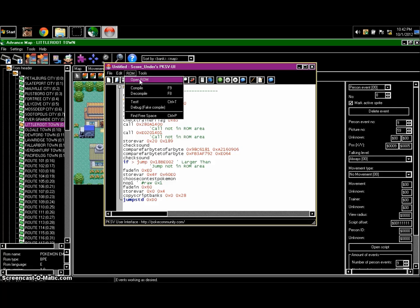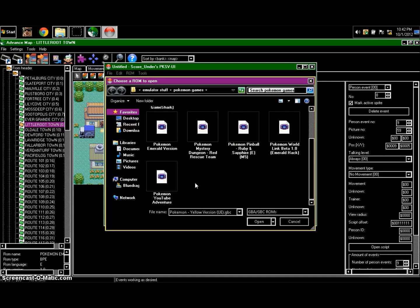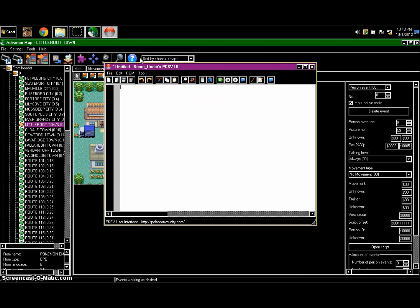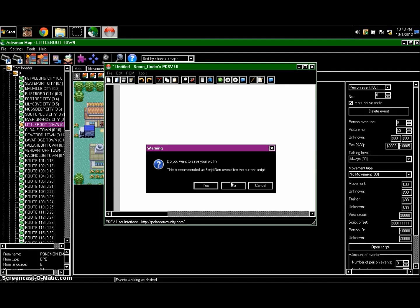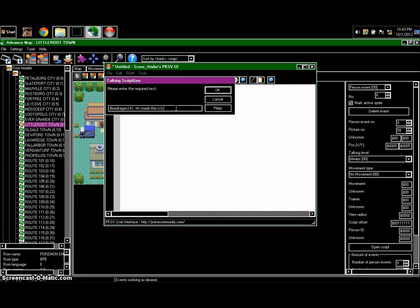Click on that and then where it says 'Open Script' it should come up with all this. This is all bullshit. What you do is you click 'Open ROM' and find the ROM that you started - which is the YouTube Adventure one. Now you just delete everything.